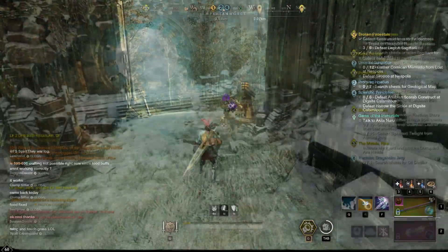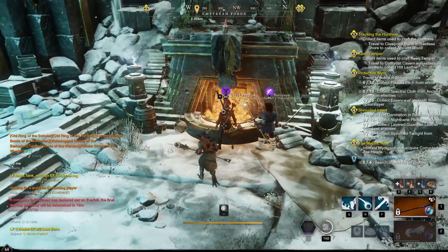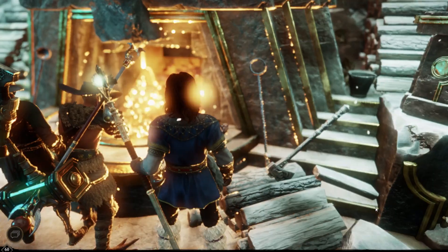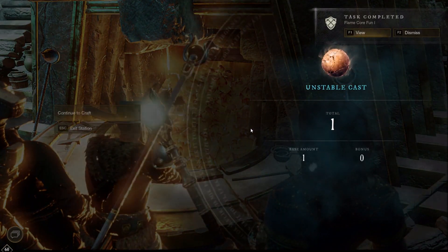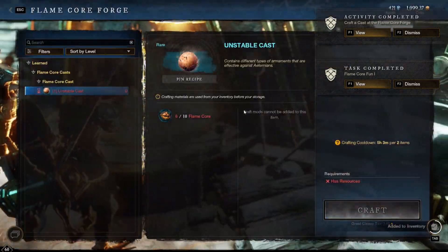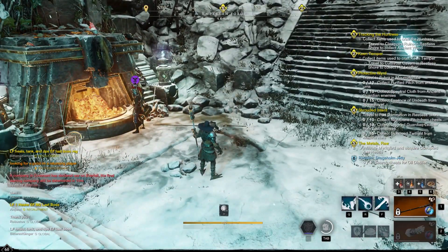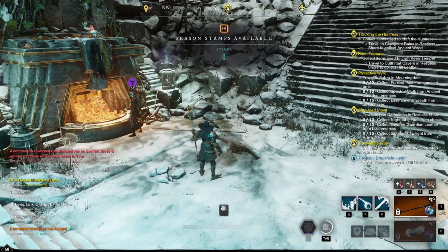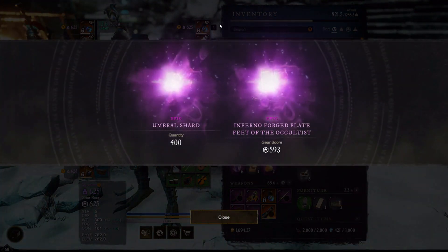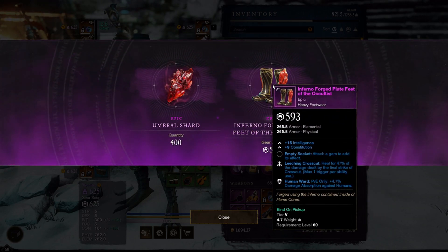Another way to get some human gear is by using your flame cores at the forge located beside the entrance to the Imperial Forge. This will take 10 flame cores to create an unstable cast, which can be broken open for some umbral shards and a random human bane or ward piece. As prices stand though, I highly recommend you do not do this method. It costs me 6k gold for 10 flame cores, and most of the time the gear you get is pretty garbage. Plus, eventually when you get the heart rune, you're going to need these flame cores to upgrade it — so I would save them for that. Maybe once the prices of flame cores go down, this method will be more viable.